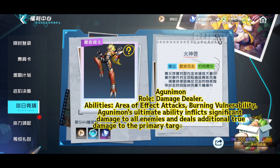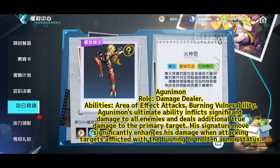Agunamon's ultimate ability inflicts significant damage to all enemies and deals additional true damage to the primary target. Its signature move significantly enhances his damage when attacking targets afflicted with the burning or molten armor status.